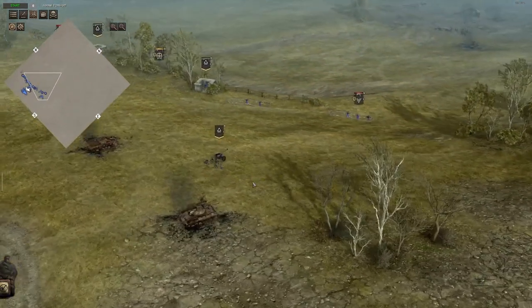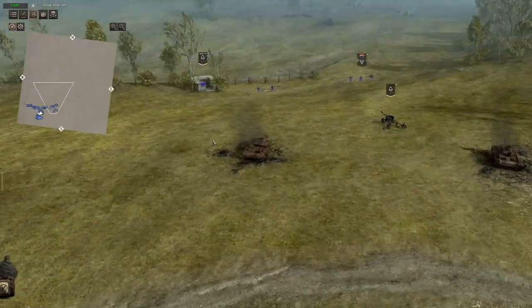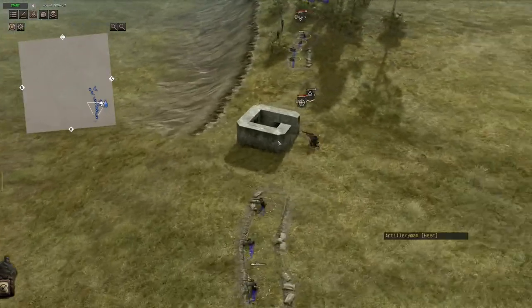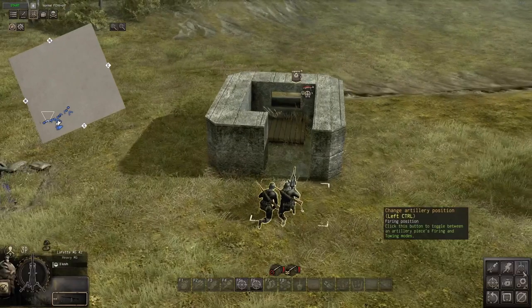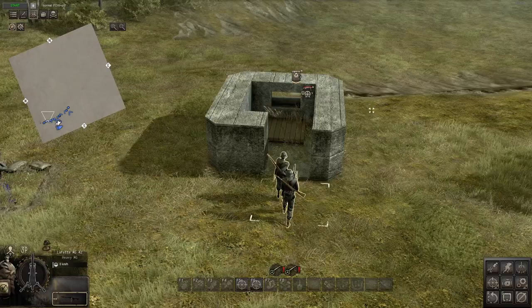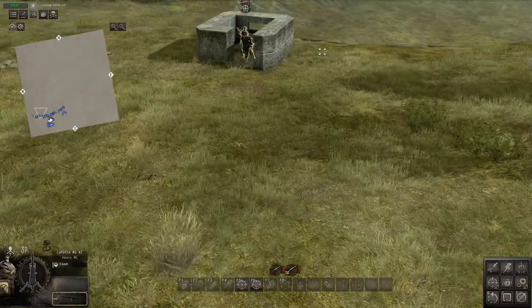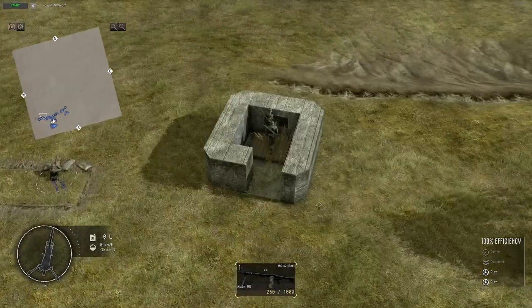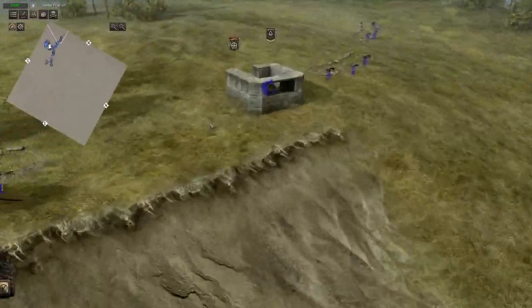I also already moved the tank guns, the MGs and the aircraft gun into position. I also constructed those bunkers for the MGs. You can get the MGs inside the bunker if you just go to change artillery position, go in direct control mode and just push the whole thing in. And now we can freely shoot out of the bunker.